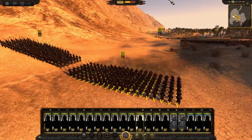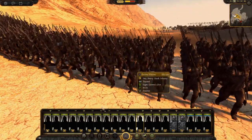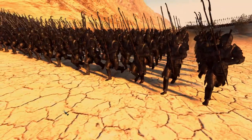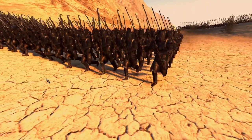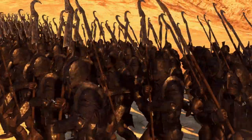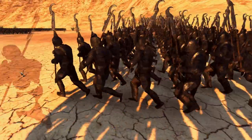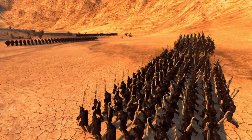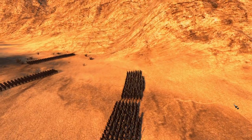Then we've got the Goldur Glaives, which is the cheaper variant of shock infantry. These guys look excellent as well, with a big blade — it's like a scythe almost. That sort of blade looks pretty cool.